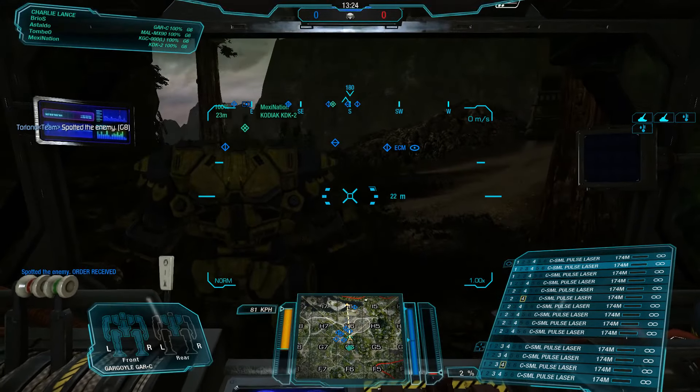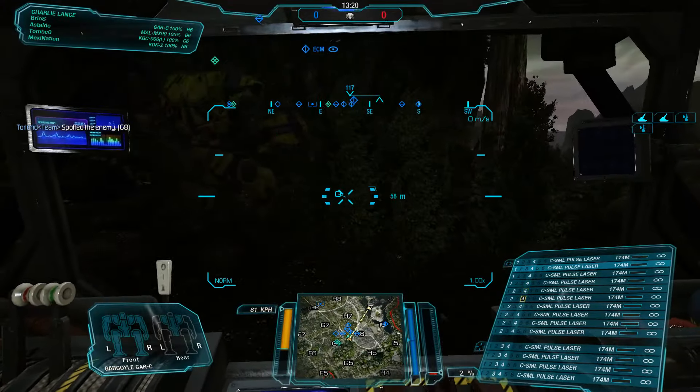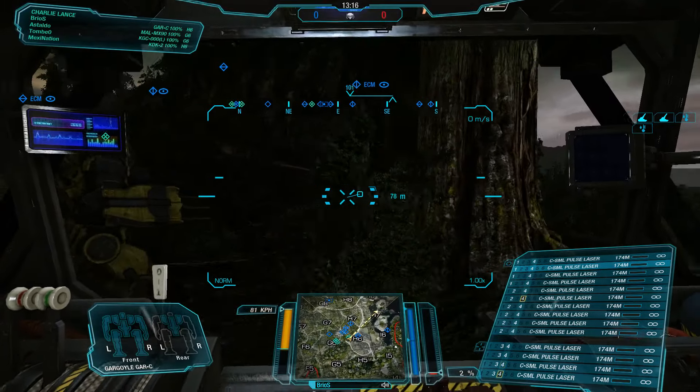The map is pretty dark, but we have visuals. Golf 8 — they are moving through Golf 8 valley.